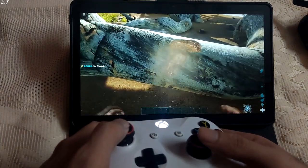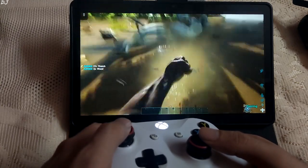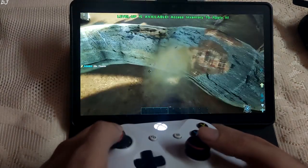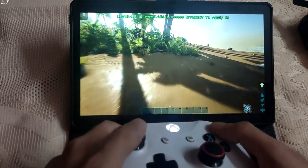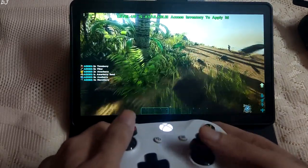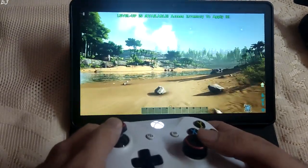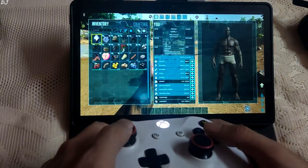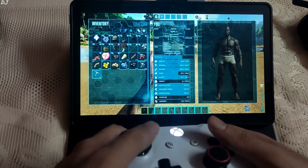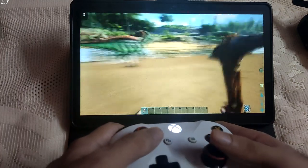Let me check out the controls. Selecting some food and thatch. And there — okay, I can level up. I'll craft a stone pick.